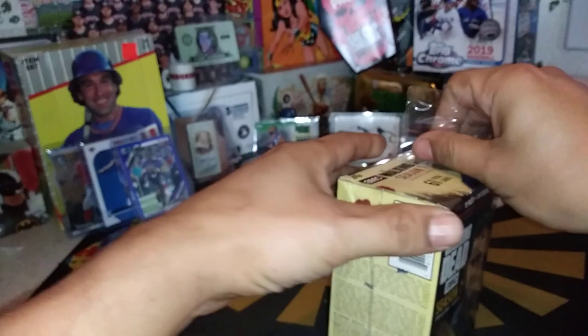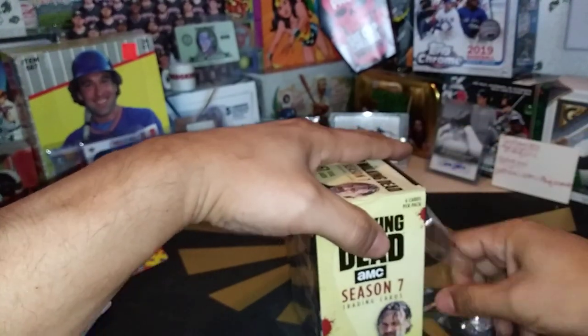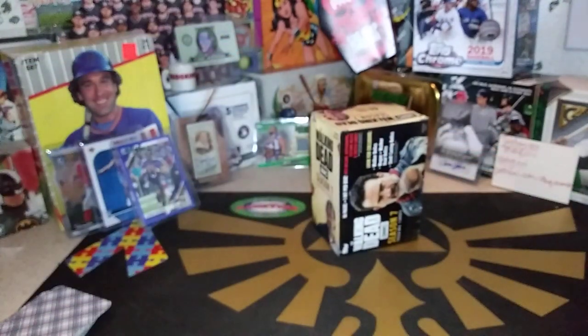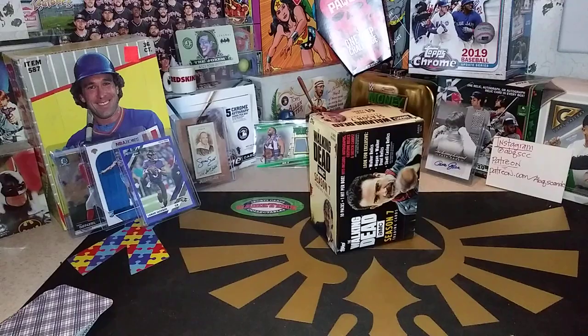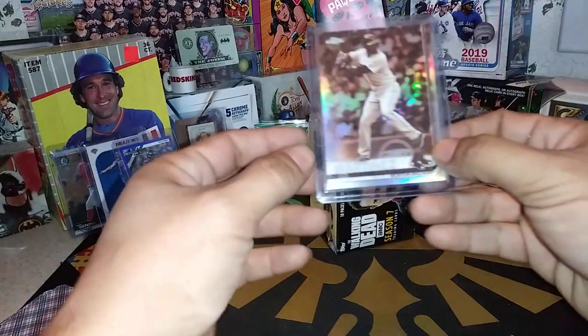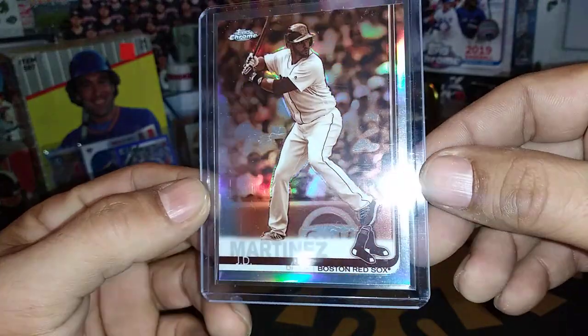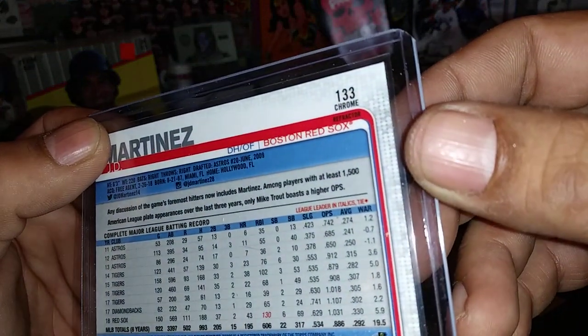We'll see what we get. Tomorrow is the Wheel of Destiny for everybody that was on the live stream for our Alan and Ginter box break. So if you made a comment, dropped in, said hi at least during our Alan and Ginter hobby box break, you are eligible. Everybody on the Wheel of Names tomorrow is eligible to win this sepia of J.D. Martinez refractor that we pulled from our Topps Chrome break. Refractor!